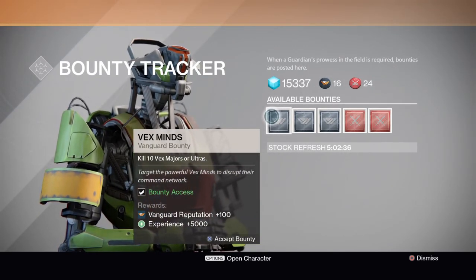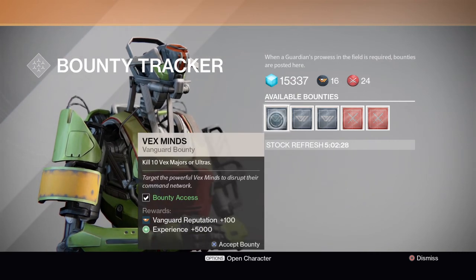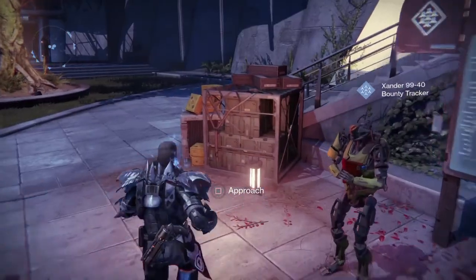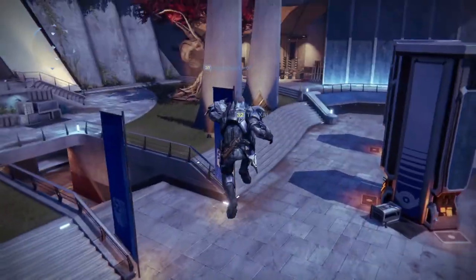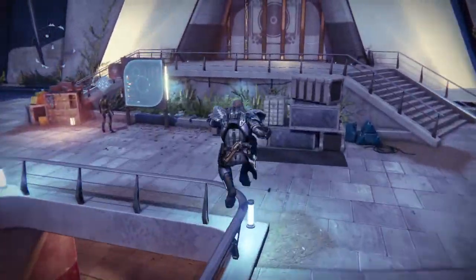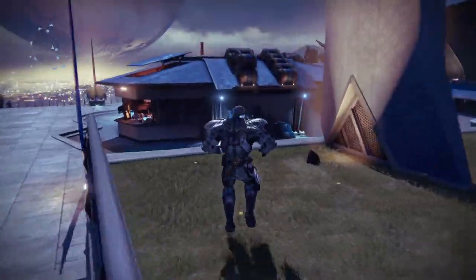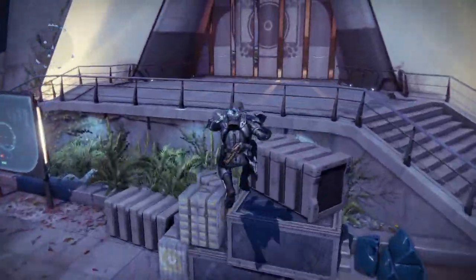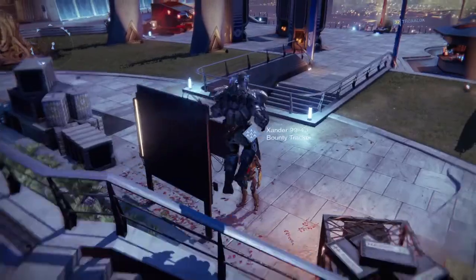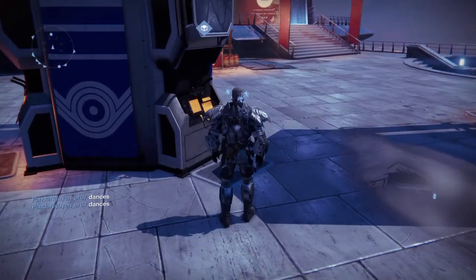Another way of getting experience is doing the daily bounties. This one gives you 5,000 experience when you turn it in, this one also gives you 5,000, and this one gives you 2,500. If you store 10 bounties worth 5,000 XP each you will have 50,000 experience. If you do this on three characters you will have 150,000 experience, which will give you about one and a quarter exotic upgrades. With two exotics equipped that's about four exotics, and you can roughly double that with public event packages.